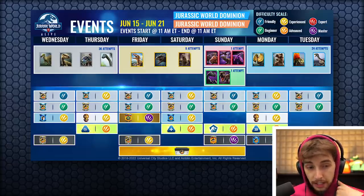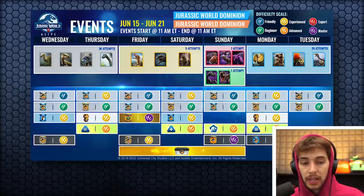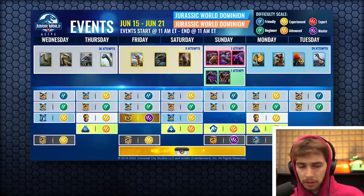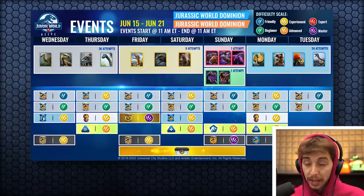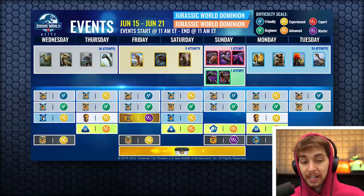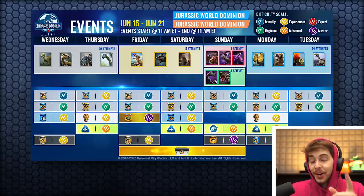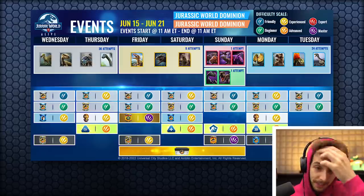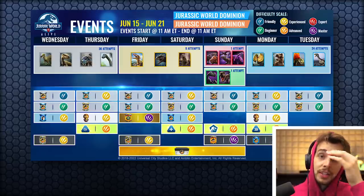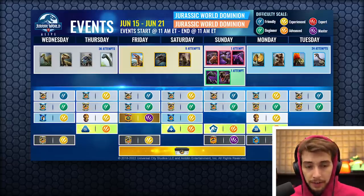On Sunday you've got one attempt to dart either a Parasaur Lux, the Litho hybrid — Lystrosaurus? I don't know, the Listerine-saur thing — and then the Dreadnoughtus/Ramphorhynchus hybrid. Out of those I'm probably going to dart the Parasaur Lux because that feeds into the Ankylosaur Lux and I just want to get that to level 30. You've also got one attempt for a Triceratops or if you feel lucky, an Indoraptor.